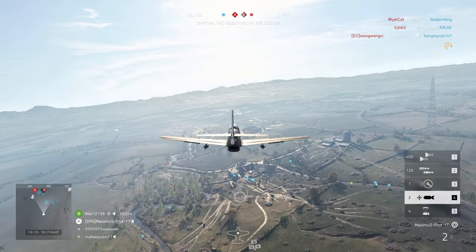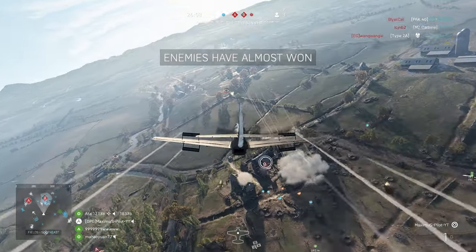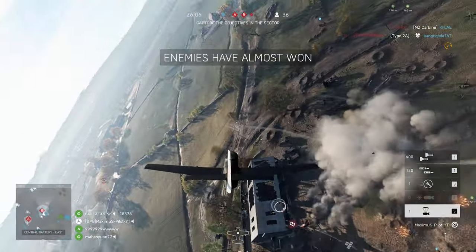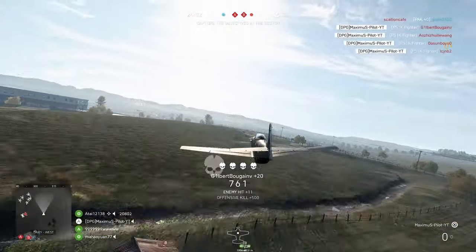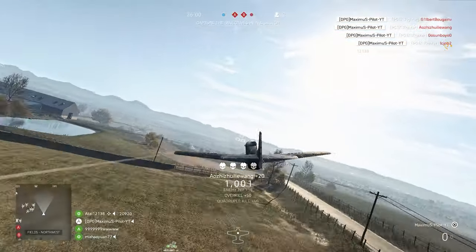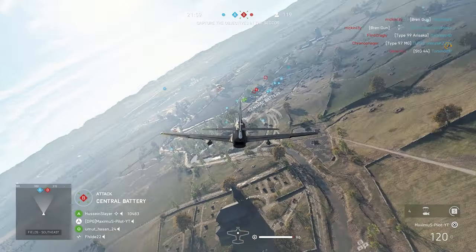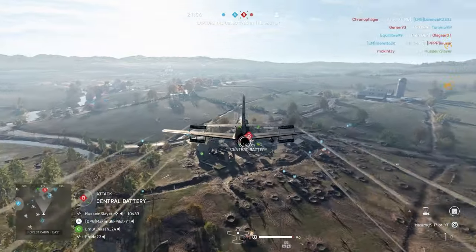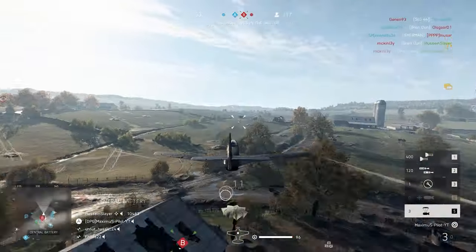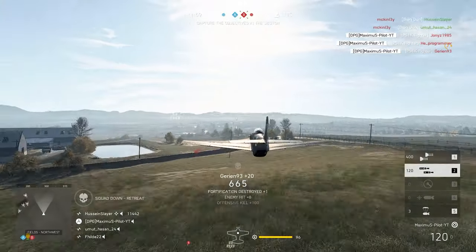When you hear that the enemy has taken Objective Baker at the second sector, most likely they're in that little tin shed area right behind the flag. Just like that — took out five. Even though they just took it, there are going to be some stragglers. I see one lit up, but I'm going to bomb it again. Took out another three — must have taken out a whole squad right there.